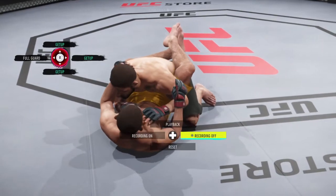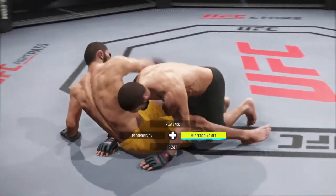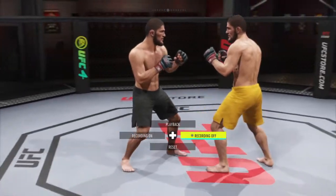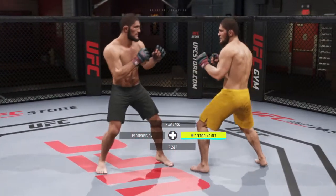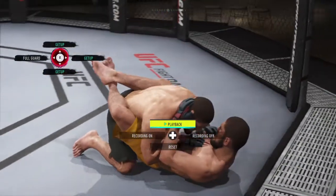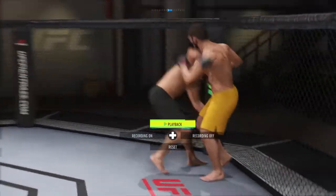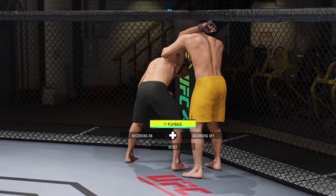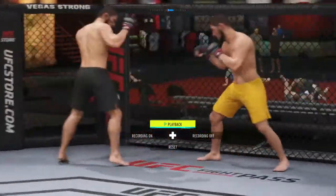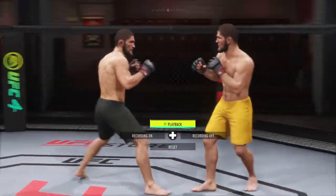Then switch to right on the d-pad to go to recording off, and now you've switched to the other character. Once you get up, hit up on the d-pad to initiate the other Khabib's takedown that you just recorded. He'll take you down, and that's all he'll do because that's all you recorded. It will run on an automatic loop, so now you can practice your takedown defense with L2 and R2.